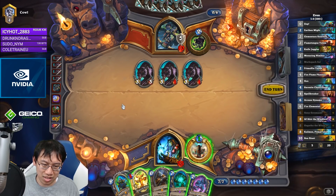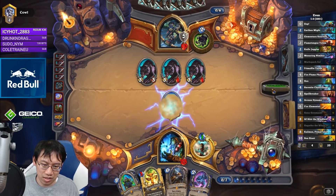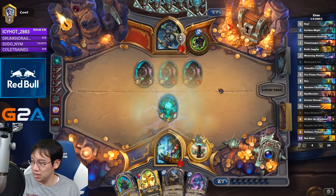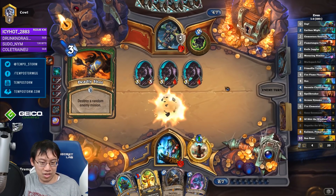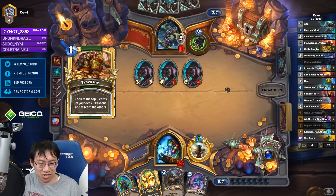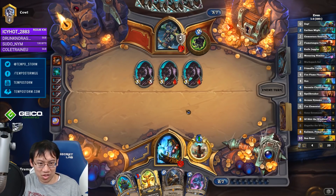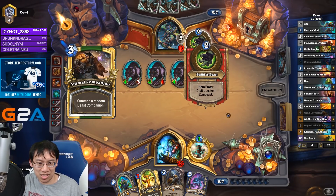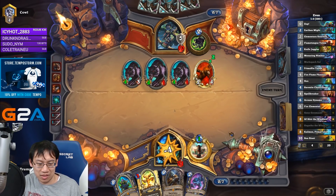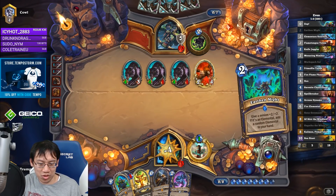Hagatha as the next turn's play — I guess we'll play Bog Shaper. Hagatha goes well into the Nimbus after all. Since Nimbus is two cards for Hagatha, that's going to be an out-value game — Hagatha versus Build-a-Beast. Which one will prevail?